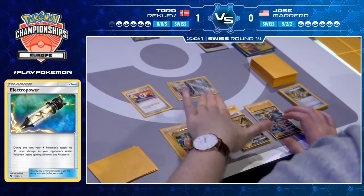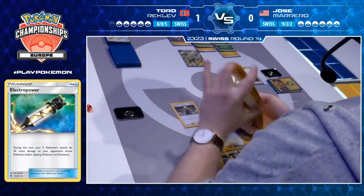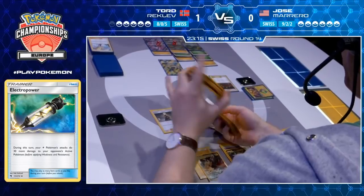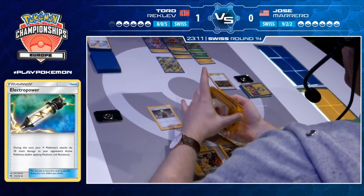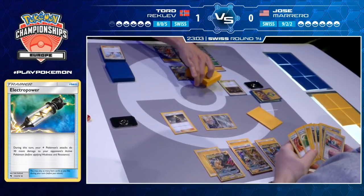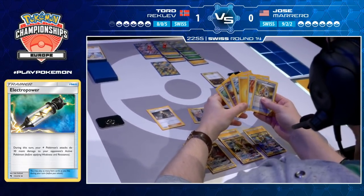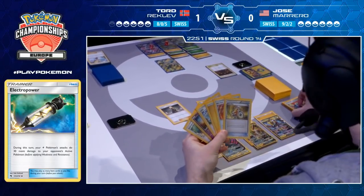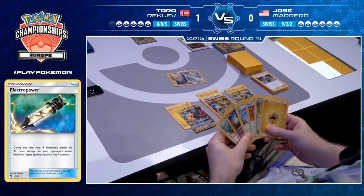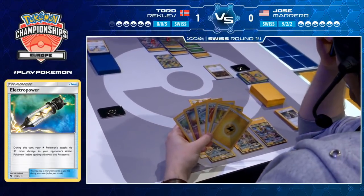You can see Tord actually going to be spreading his energies all over the place, having options for everything here. Not confident enough that he'll be able to find a way to switch this Jirachi having already used his retreat for the turn. This list is playing a lower count of switching cards — he's only playing one Escape Rope, no Switch and nothing else like that. Essentially he goes into Jirachi then to Guzma, but no Guzma for him this time. Tord content with this hand — Jirachi is going to be trapped thanks to its sleeping.